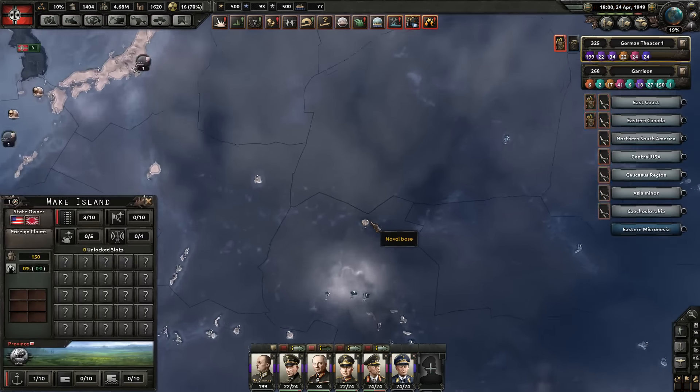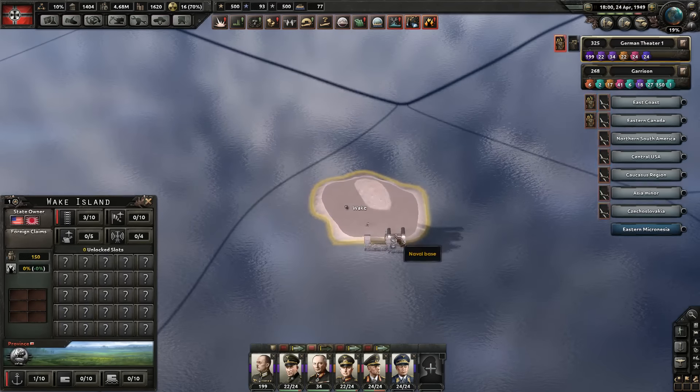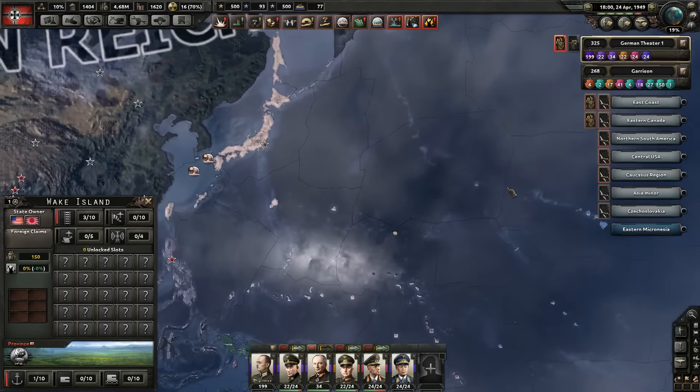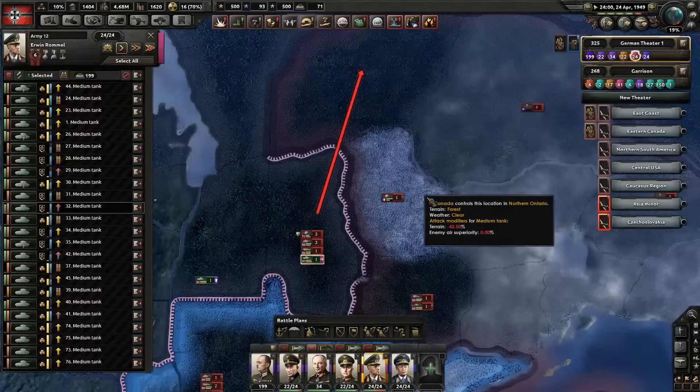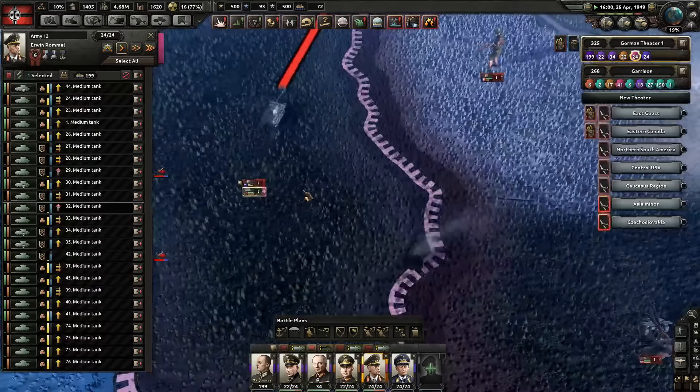Wake Island? Really? United States, you choose to nuke this position? I won't judge, but alright. Screw Wake Island. There are 150 people living there. Screw them.